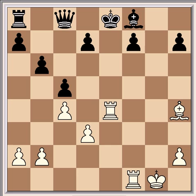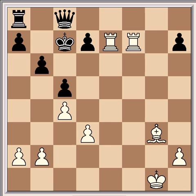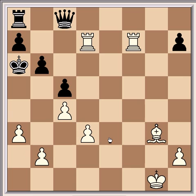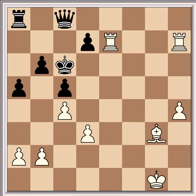Rook takes e7 check, king d8, rook f takes f7, king c7, bishop to g3 check. White is winning now — whatever black does. If he plays king b7, then rook takes d7 check, king a6, and a3 intending b4. Black's pieces will be completely tied down, and white would have a clear advantage — the two rooks and the bishop being stronger than the passive queen and rook. Instead of king b7 after the check on g3, there's also king c6, but after rook takes h7, a5 and h4, this pawn is unstoppable and would decide the game.